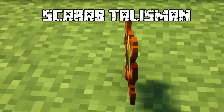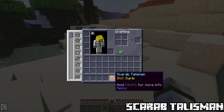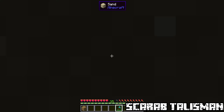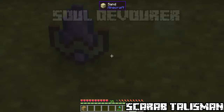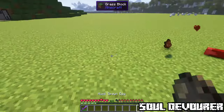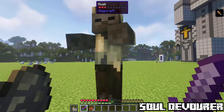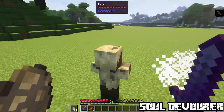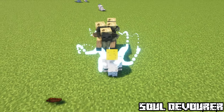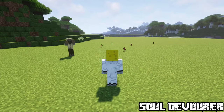Scarab Talisman. This relic found in desert pyramids and villages will increase your speed in desert biomes, and also remove all damage received from suffocating or falling sand. Soul Devourer. When you defeat entities, their soul will be captured by this artifact. Your attack will be increased by 10% with each stack of souls. But if you hold shift you can release those souls to generate a lethal shockwave. Found in end cities.